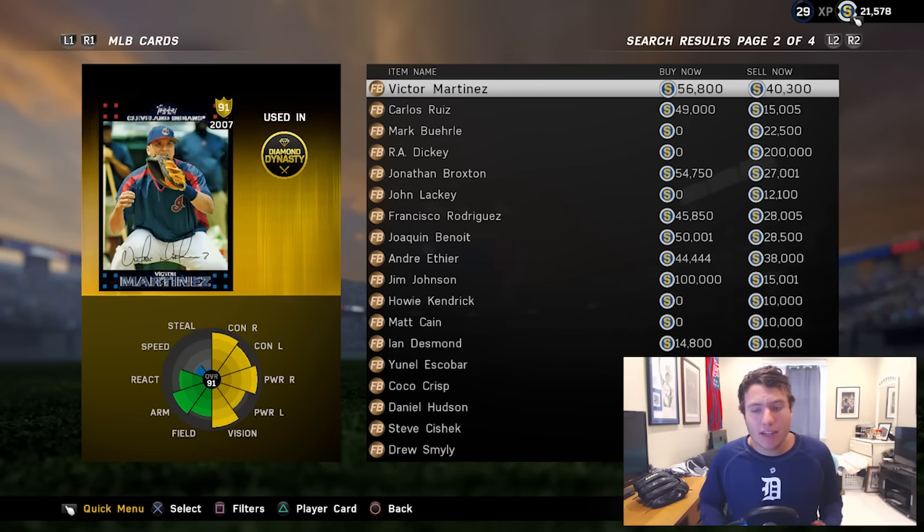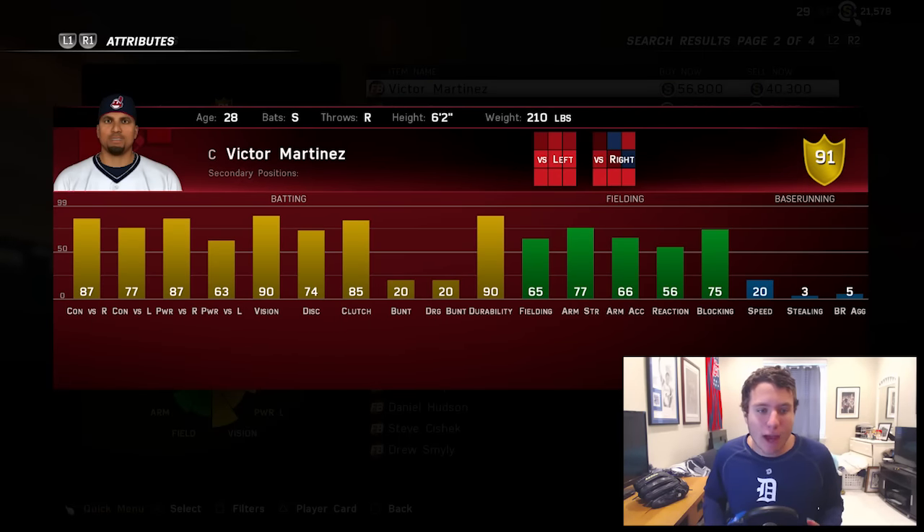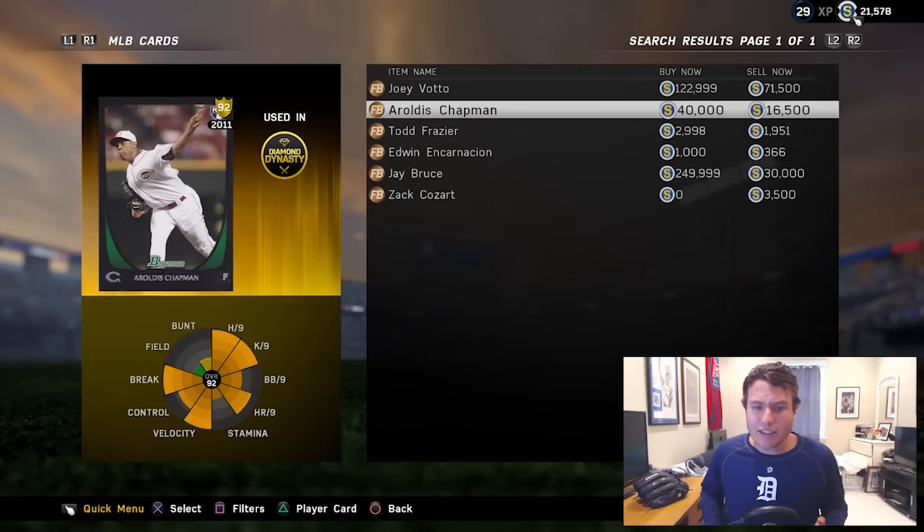Victor Martinez is going for about 56,000 stubs right now — not too bad. He is a catcher with no secondary positions, but he has 87 contact versus right-handers and 77 versus left, so he's a hitter you'd put in against left-handed pitchers. He is a switch hitter, so we'll be able to bat from both sides of the plate. 90 durability with 90 vision — not a bad card, but somebody I won't be getting.